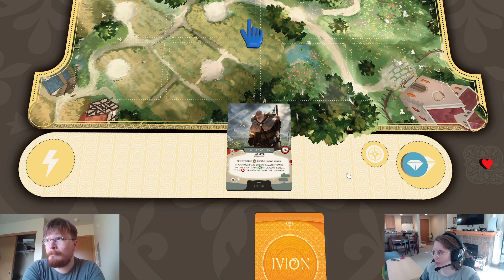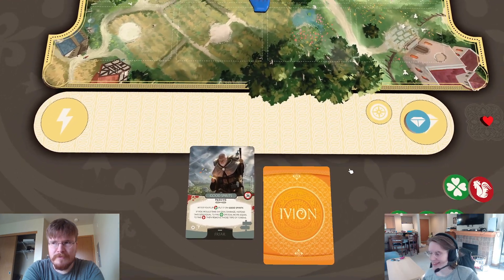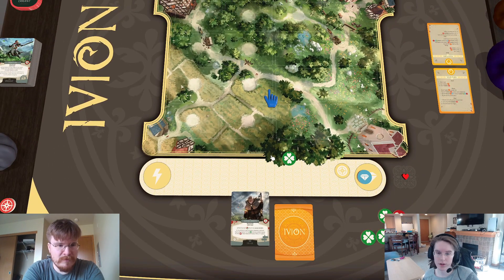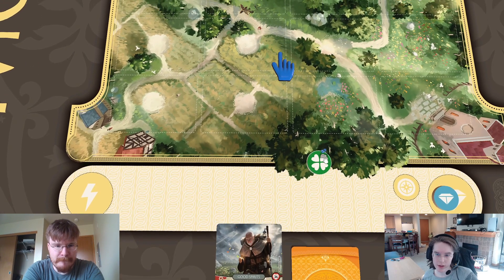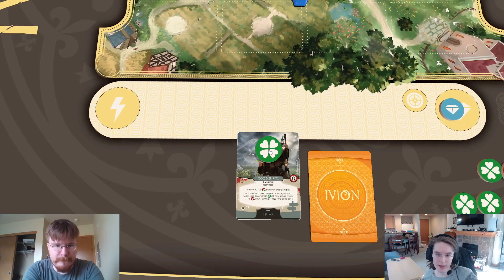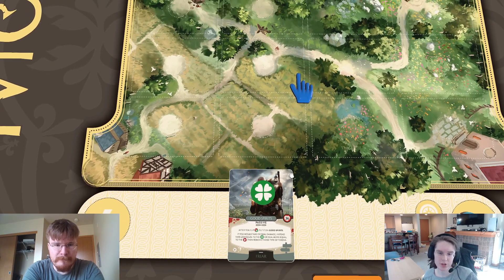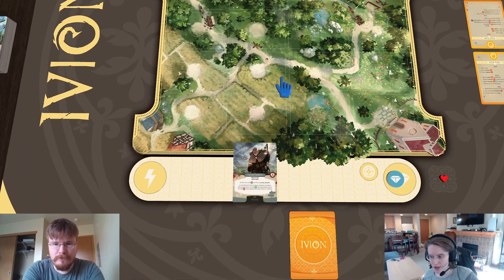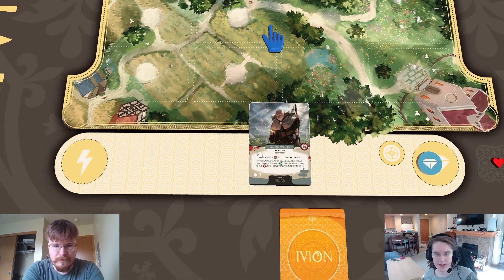It usually gets removed pretty quickly, which is good for you because that means you're blocking damage, but also kind of bad because it means you're taking damage. One really cool thing: if your opponent plays an attack card against you and you flip and get a clover, you gain a power and then immediately get to put it on Good Spirits, which immediately blocks one damage of that attack card. So flipping a luck can sometimes just give you damage prevention that you didn't have before, which is pretty cool.